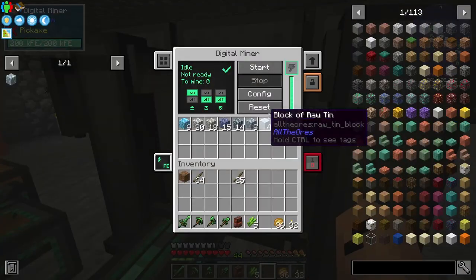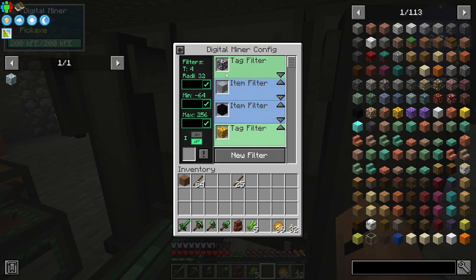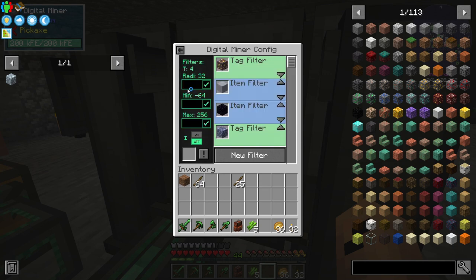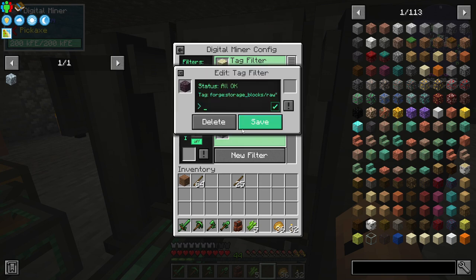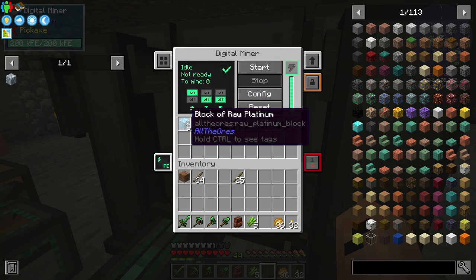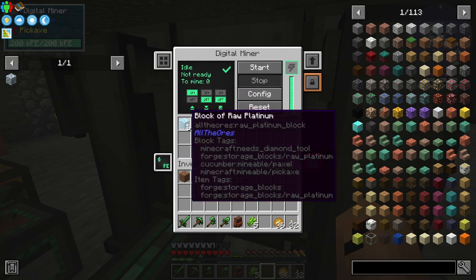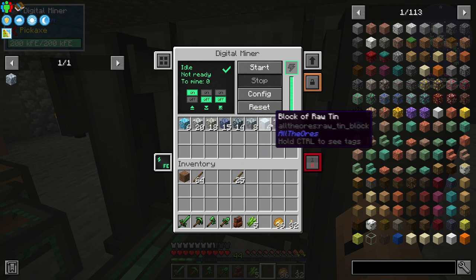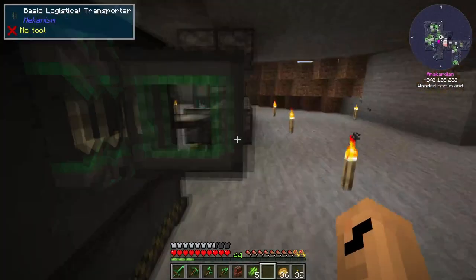Our digital miner is down to zero. So what I basically have in here: I have any forge ores. I decided to go for clay just in case, and I also wanted obsidian. And then I have these blocks raw - that's all the filters I have in here. These are called blocks raw. So platinum, silver, nickel, lead, osmium, zinc, tin, aluminium - that's all sitting in here because I don't know where else to put them.